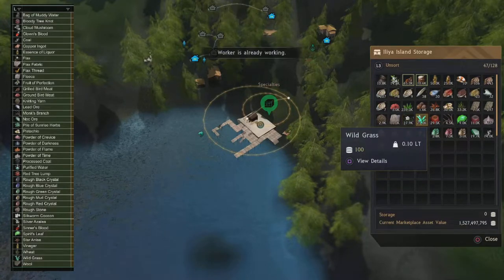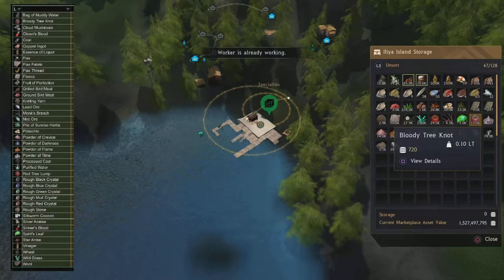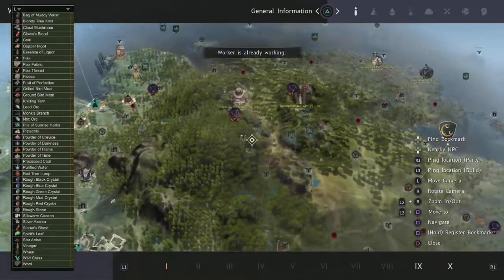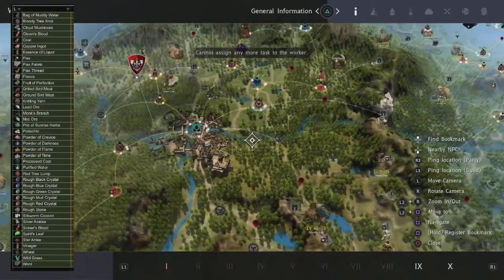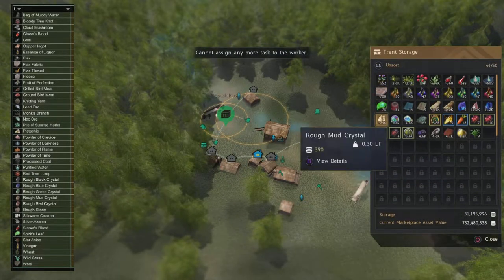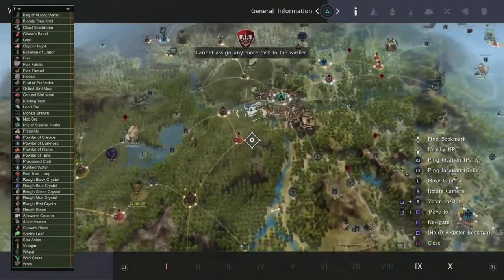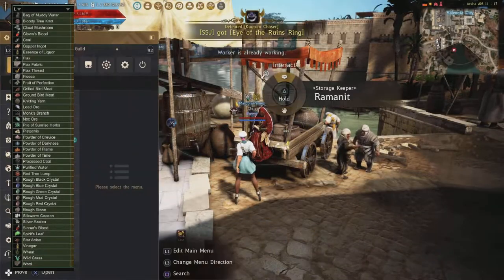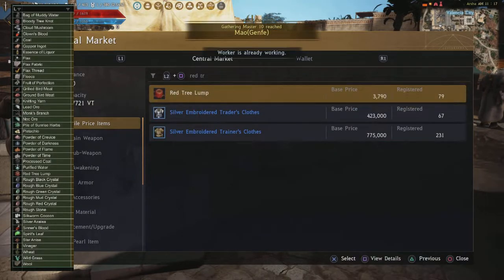The wild grass — if you level gathering you'll get some of this. Red tree lumps and monk branches — there's some nodes that give these. I forget which ones exactly, but you're going to be looking at one of the media ones up here. Generally, if you have the Calpheon timber nodes it's going to be some of those. You can look up on something lovely which ones actually give you the red tree lump — you might be able to buy it on the market, maybe not anymore.